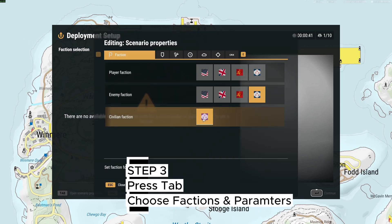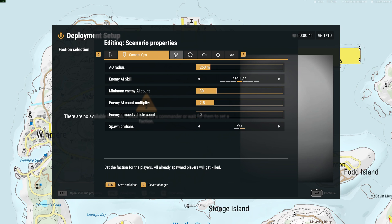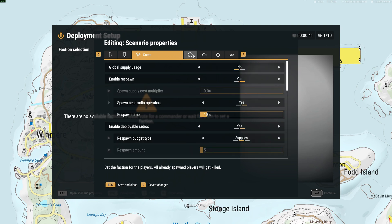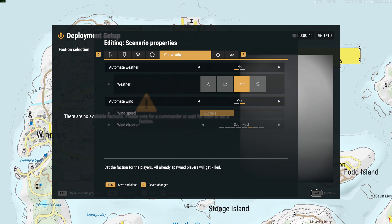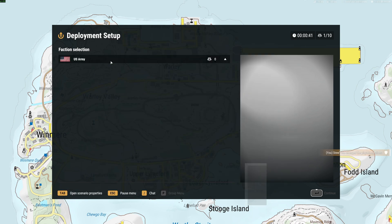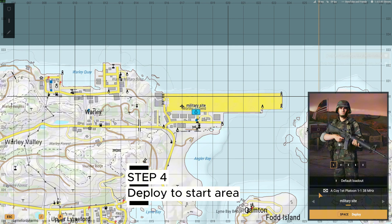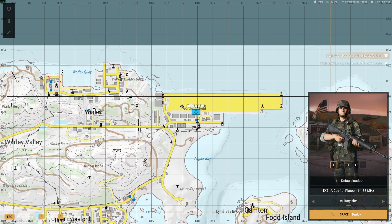Then press Tab to open up the factions list, and you've got control over the game here. So you can choose player faction, enemy faction, civilians. You can choose enemy AI skill level. You can choose respawns, time of day. You can actually change some of these settings in a minute anyway, so I won't go into too much of this bit yet. So what you can do is select US First Company and put yourself in the game. I'm playing on the Worthy Islands mod map.